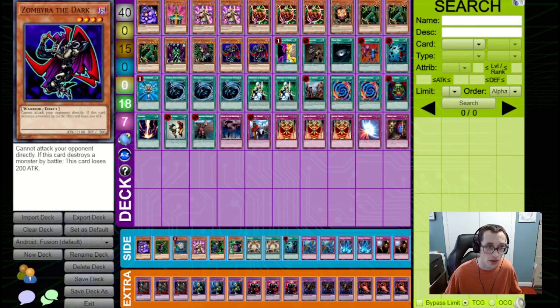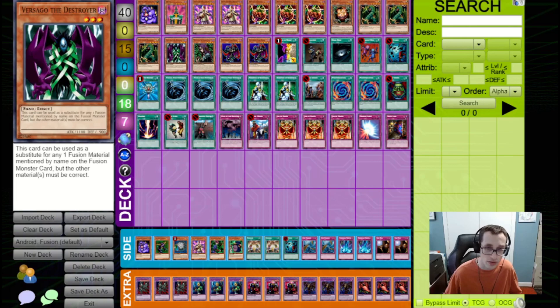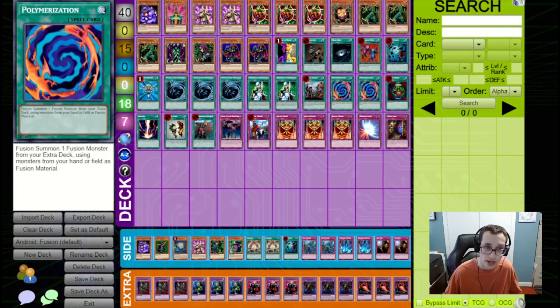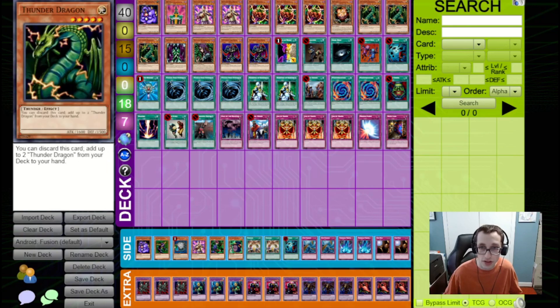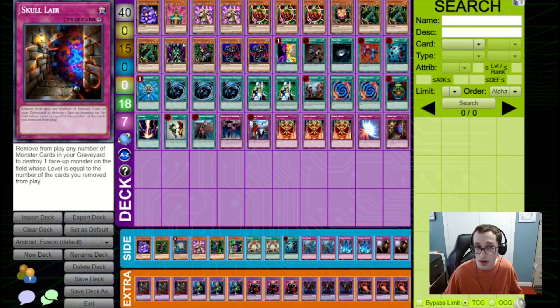In addition to the Versago and the Zimbire, we're also playing Thunder Dragons, as it does deck thinning and enables you to draw into your Polymerizations more easily, as well as enabling you to go into a Twin-Headed Thunder Dragon if you have the two Thunder Dragons in hand. It can also fill up the graveyard to act as fodder for something like Bazoo the Soul Eater or Skull Lair, both of which we are playing.